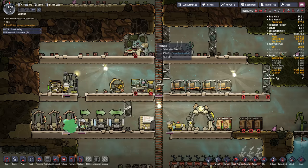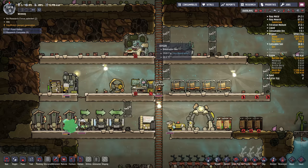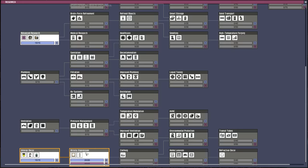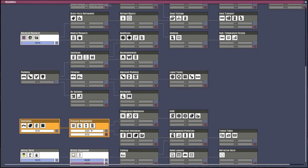There's no big rush to plow through all the research — you can take it at whatever pace you want. Next, now that artistic expression is done, I'm going to do pressure management. If you select things to the right, it'll automatically do the things to the left. I'm doing pressure management because I'm going to get an air lock, which is useful, and an air flow tile, which is also useful. We'll also get a gas pump, a gas vent, and gas piping, which we'll use eventually but probably not for quite some time.